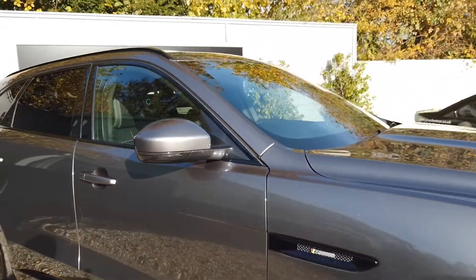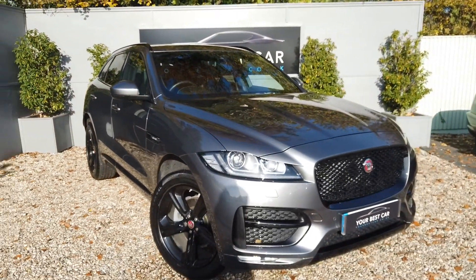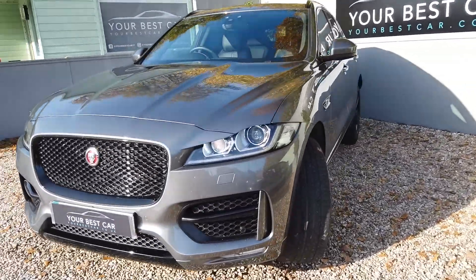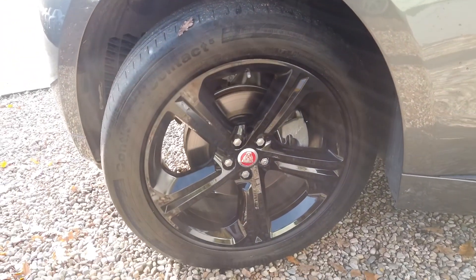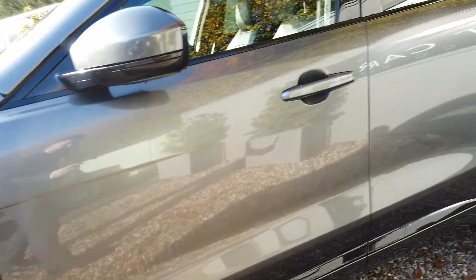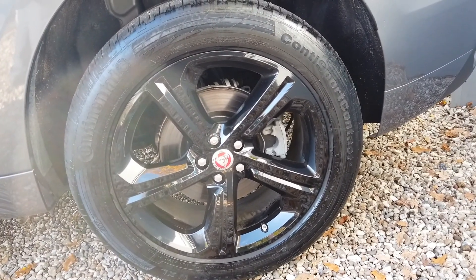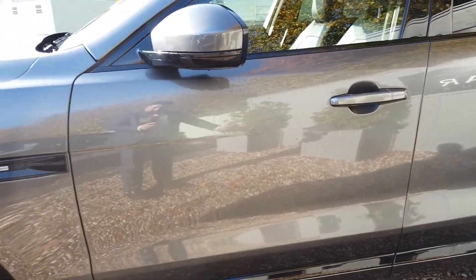Making our way down the other side of the vehicle so you can get a real understanding of how good a condition this car is in. Round to the front alloy — again, unmarked. And the last alloy on this side is again completely unmarked; you can see how clean it is just from the reflection.